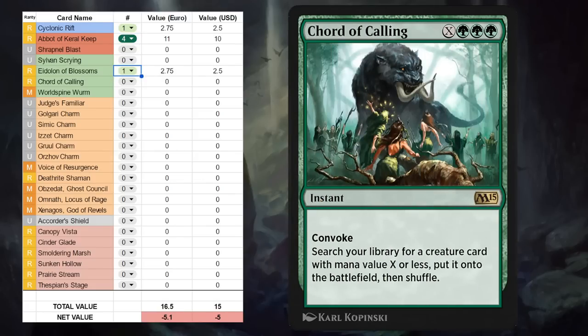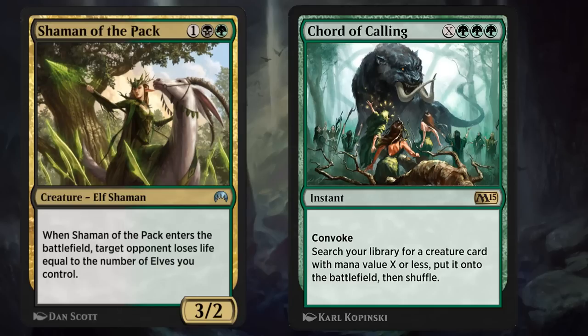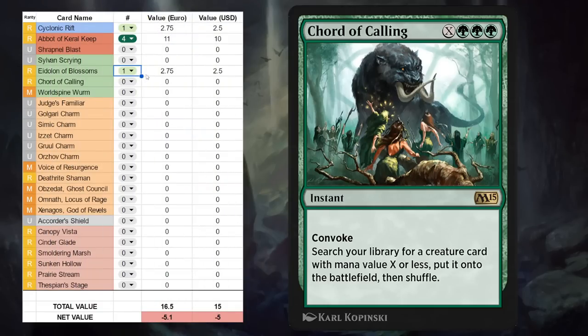Next is Chord of Calling, one of the more important cards in this Explorer Anthology — accent triple green for a rare instant with Convoke, so we can tap some creatures to help pay for it, and then search our library for any creature card with mana value X or less and put it straight onto the battlefield. This can be a key card in any creature combo deck that needs to assemble two or three specific cards on the battlefield at the same time, but also in, say, a black-green Elf deck where you can finish off the opponent with a Shaman of the Pack. Chord of Calling can be a very nice card to have access to, so this is going to be a four-off for me in a lot of creature combo decks.